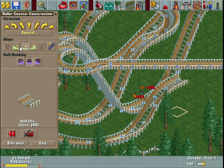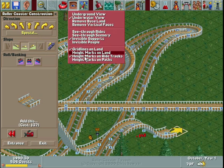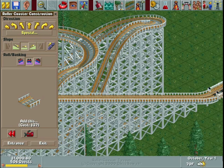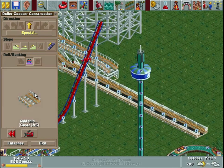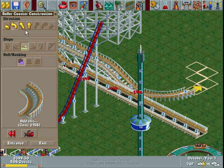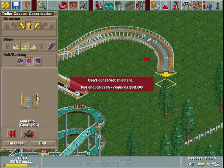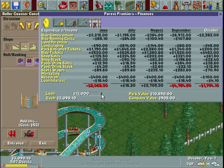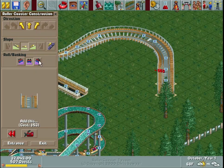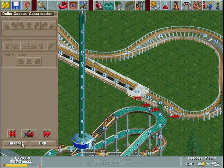We'll just do a little up and down here. I want to build this quickly — it is now October so we need to finish up very fast. I'm out of money, so if that happens you can click the cash tab here and take out a loan. I'll give myself two thousand dollars more. We'll cover that tab in much more detail later. And that is our ride — let's get the entrance and exit built.